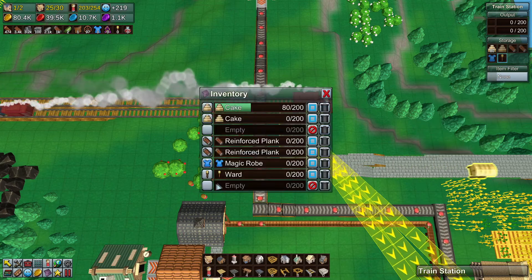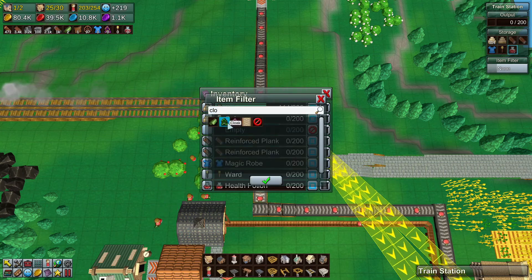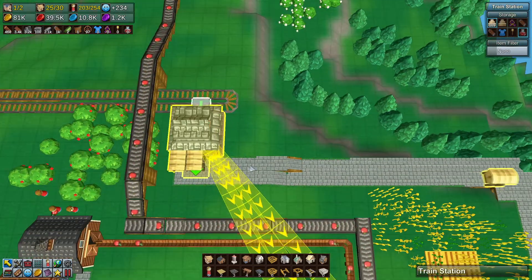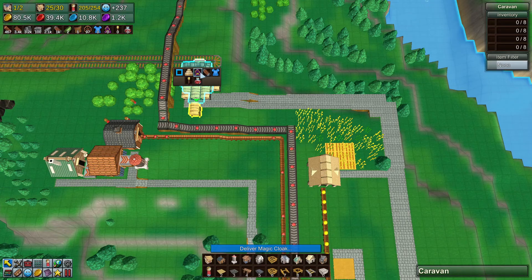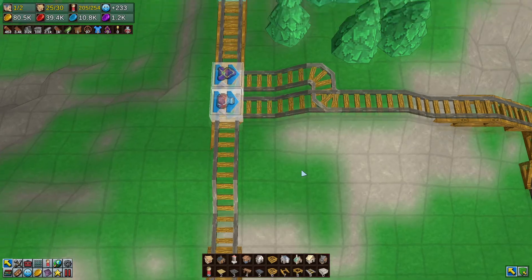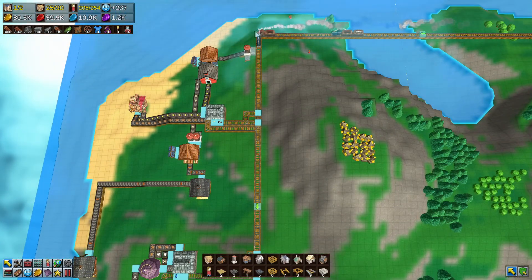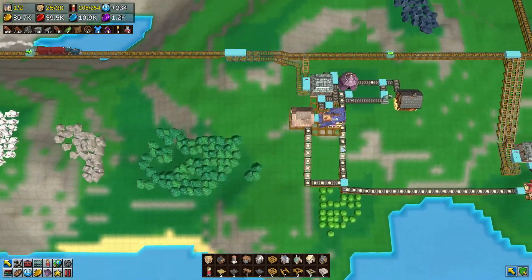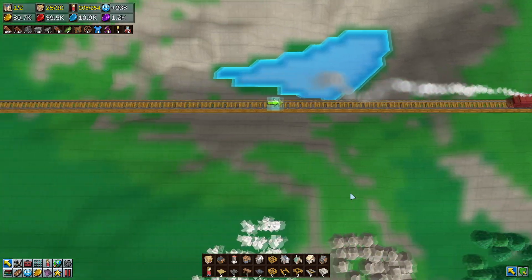Let's set up the path here. Health potion - magic cloak. Health potion, go there. Magic cloak, go there. Cool. Now we have all of that set up. That should be no problem. We're not going to see magic cloak probably for a while. So let's just call that done, because we're all set up. We're producing magical cloaks. I see nine in the system and we need 25. We're already well on our way.